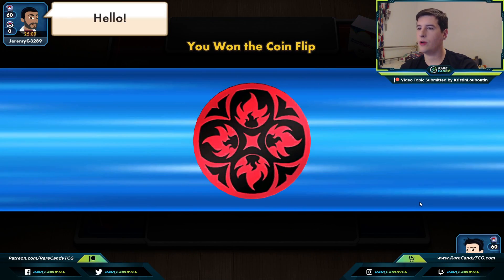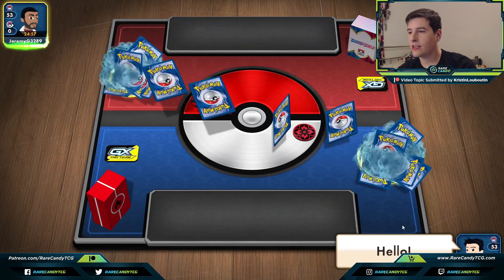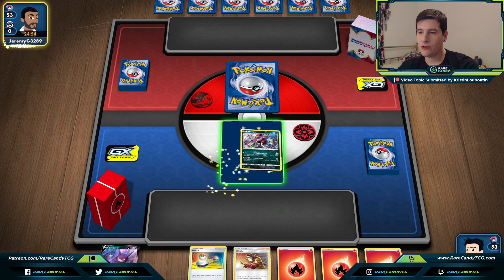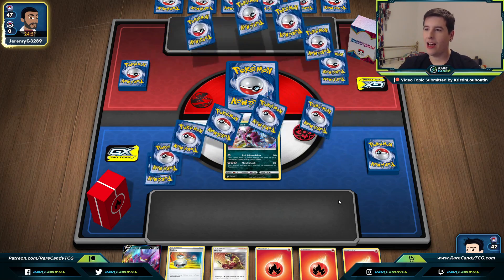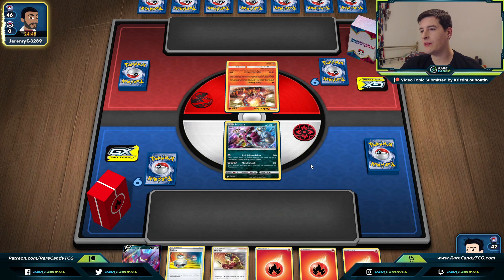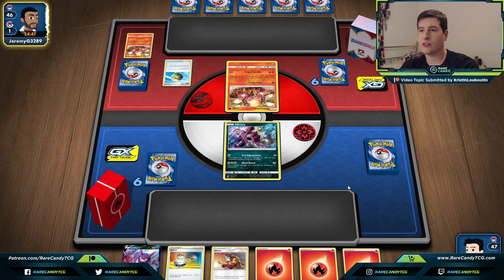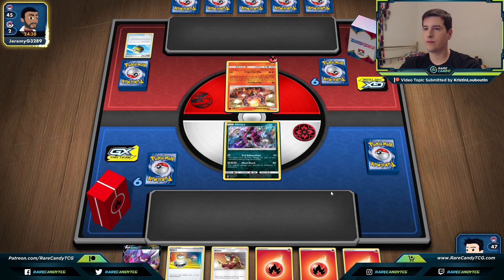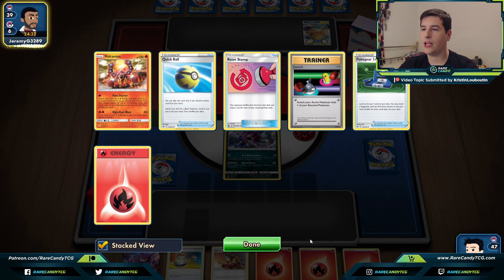Game three — we win the coin flip and our opponent might recognize the deck. We're going second. Not a great hand — we have Welder and Crobat, but I don't really want to Welder a Hoopa. They start Volcanion, so it looks like Centiskorch, which is probably the most likely candidate. They use Quick Ball getting rid of a Volcanion, then Dedenne-change discarding a Poké Gear and Reset Stamp.